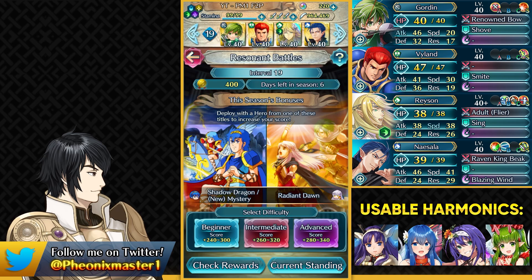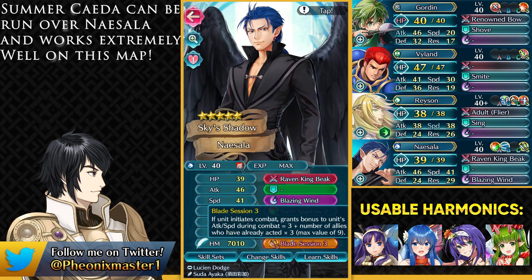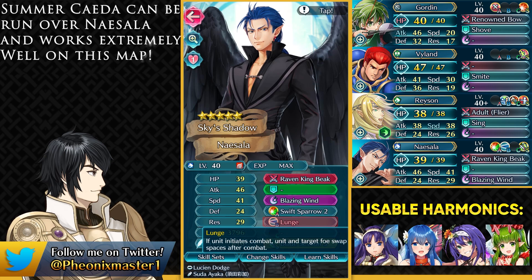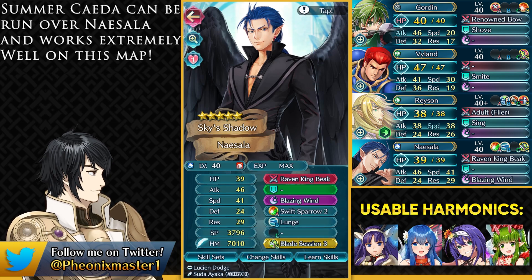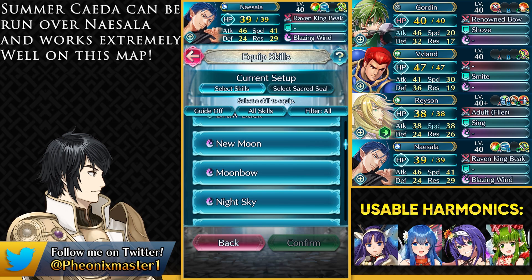We do have 4 harmonics available but you only need to use 2 of them to get the optimal scoring. The MVP here is gonna be Naisala and you need to have Blade Session Sacred Seal on him along with Lunge. This is really helpful to navigate the map because Three Houses opponents are extremely obnoxious to face. You can also run Moonbow on him if you're in the higher interval and having trouble getting kills — Moonbow could definitely work out as a special.